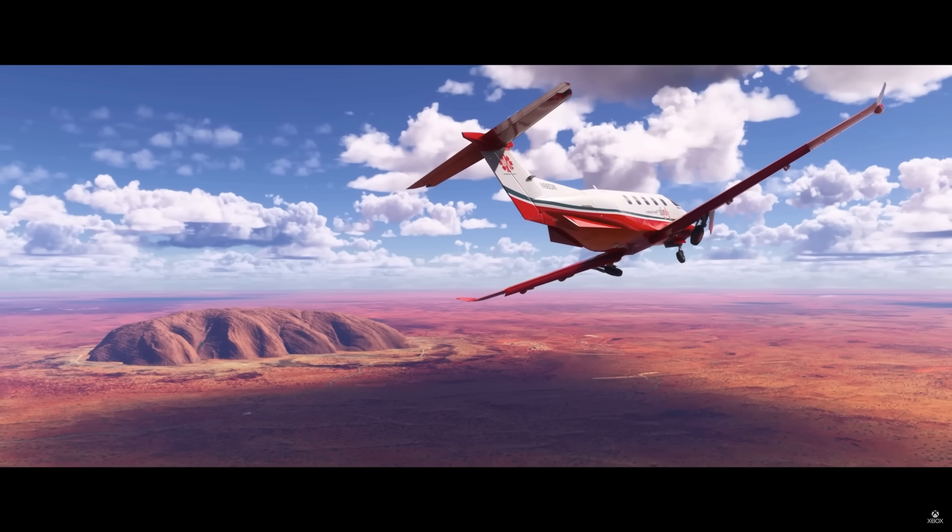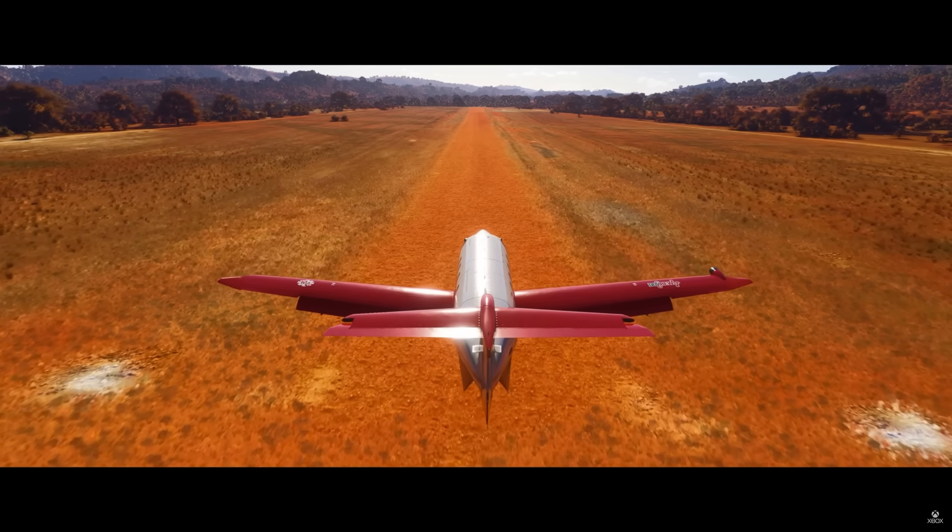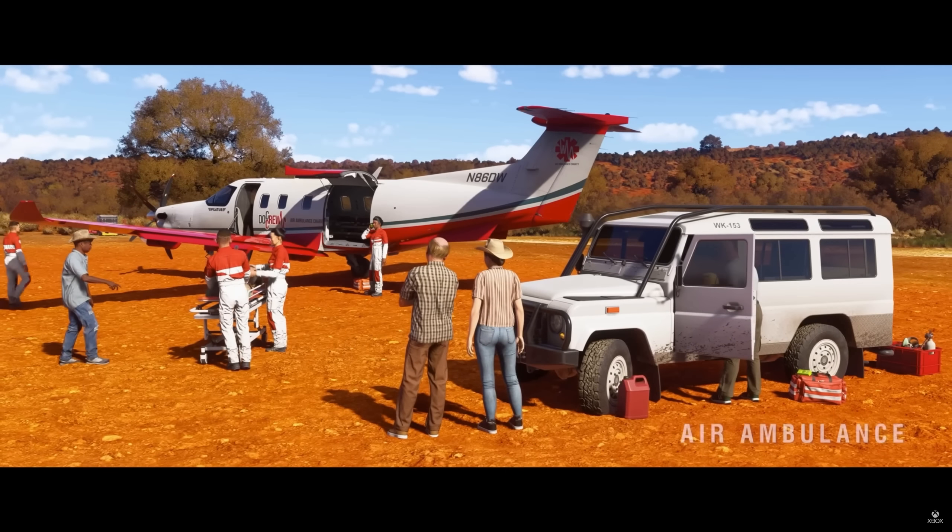Pursue your dream of a career in aviation — this is something we've all been super excited for. Here we are with the air ambulance job at Uluru in Australia with the Pilatus PC-12, but which model is this? Could be the Carenado one or the SimWorks Studios one. They've got the gear extending down toward a field with red dirt. Look at the different species of vegetation happening here. That tail number — November eight-six Delta Whiskey — makes me think it's a third-party creator bringing this airplane into the sim.